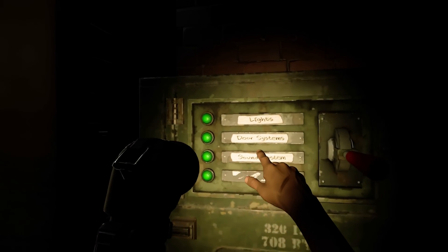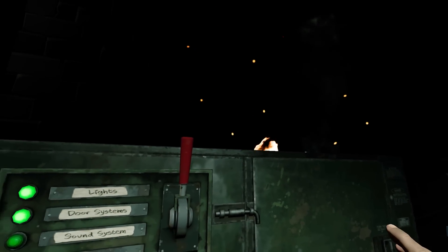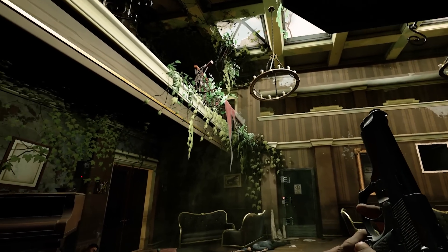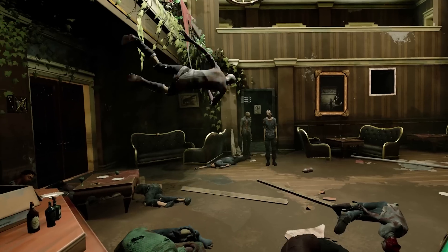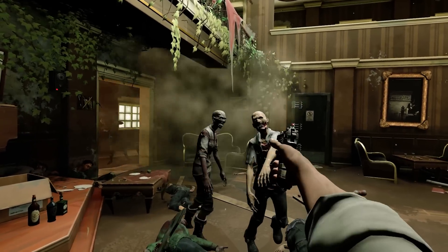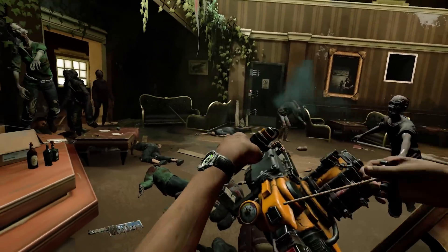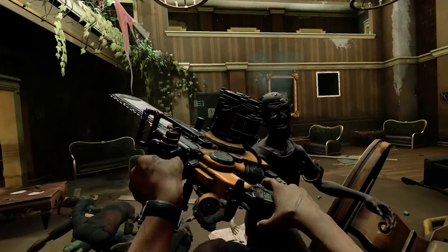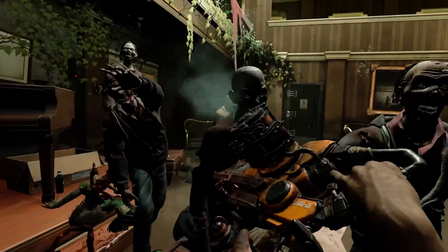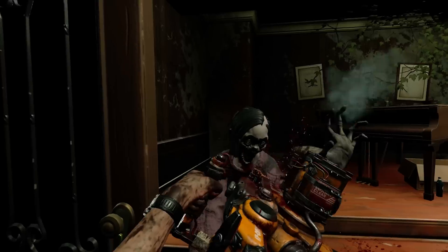Over here we got a lever labeled 'door systems.' It exploded — but lights turned on, at least, and so did some music. Music will clearly attract walkers, and we still need to find a way to open those locks. And there goes the door! Seems like a perfect time to test out the chainsaw. It feels like you're holding a real machine in your hands — the controllers vibrate in sync with the motor, and the haptics respond on impact, so you feel like the blade is getting stuck and you have to rip through.